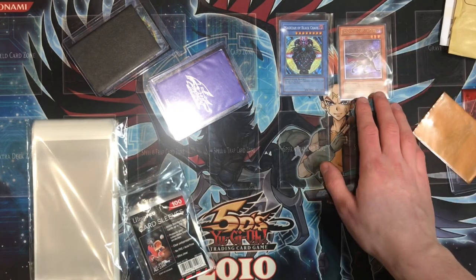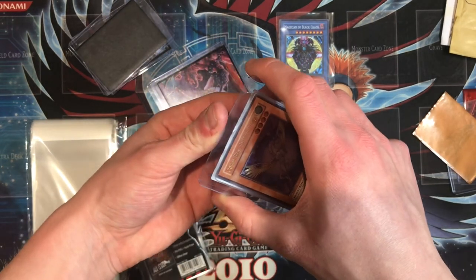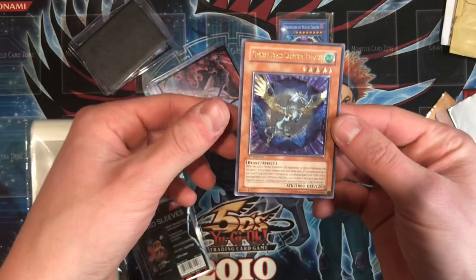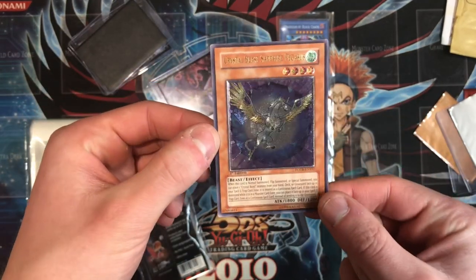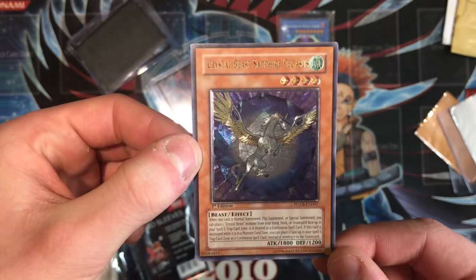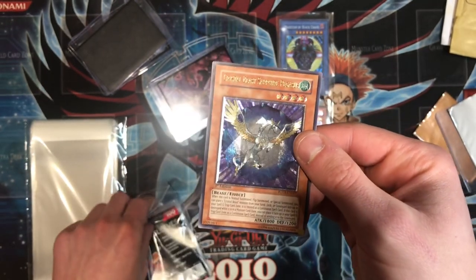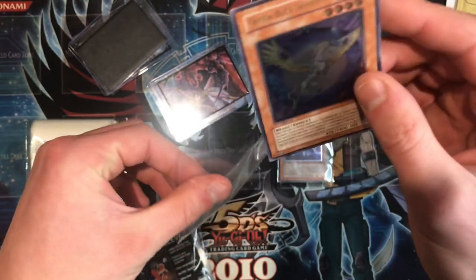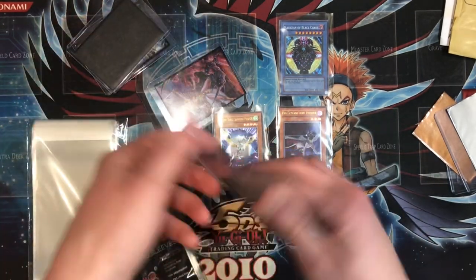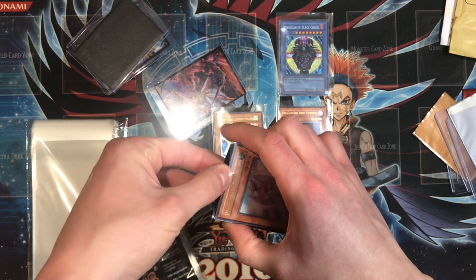And of course we have another fantastic card — Crystal Beast Sapphire Pegasus. This is also a European ultimate rare and has a bit of a scratch across the middle of it. I only have an unlimited, so this is going to do well in my collection. Such a gem, really beautiful and nostalgic. The Crystal Beast cards from Yu-Gi-Oh! GX — marvellous. An ultimate rare, the maximum rarity of this card, and the first print as well.